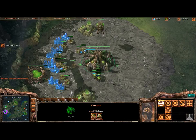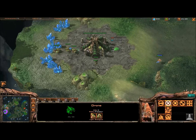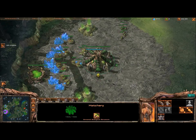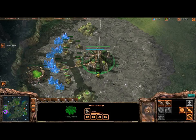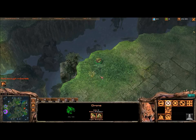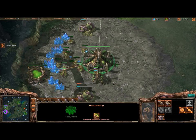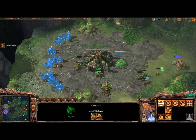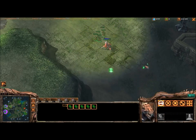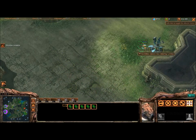Usually I like to put down a spine crawler just to start off with, just in case of any stalker harass, which my friend here actually likes to do — so I kind of had an advantage knowing that and went ahead and threw it down. I snuck a drone into his base and luckily he doesn't even notice it yet, so I'll use that to scout him later. You can see me throwing down 2 gas at 26.